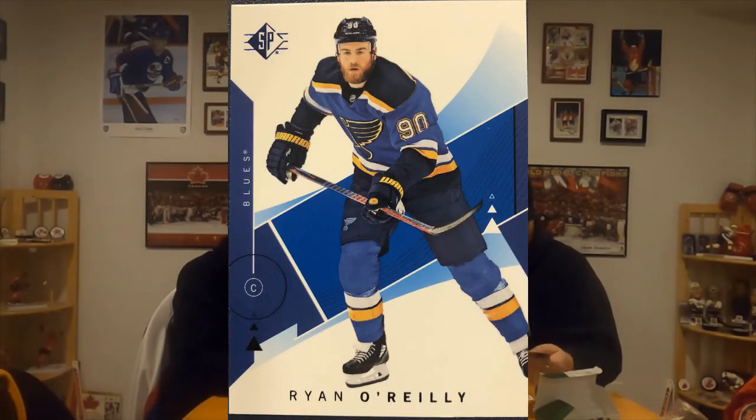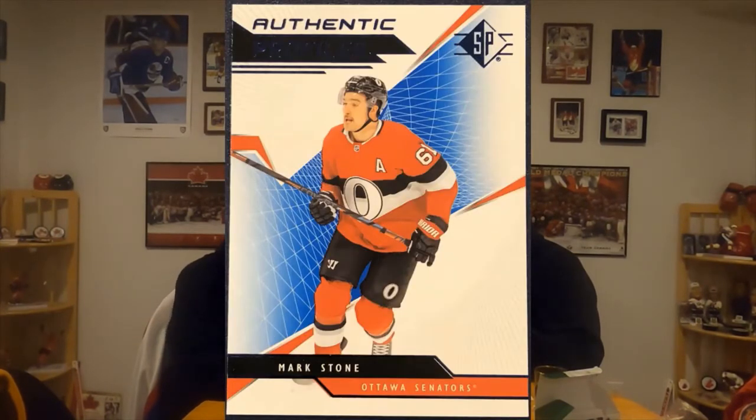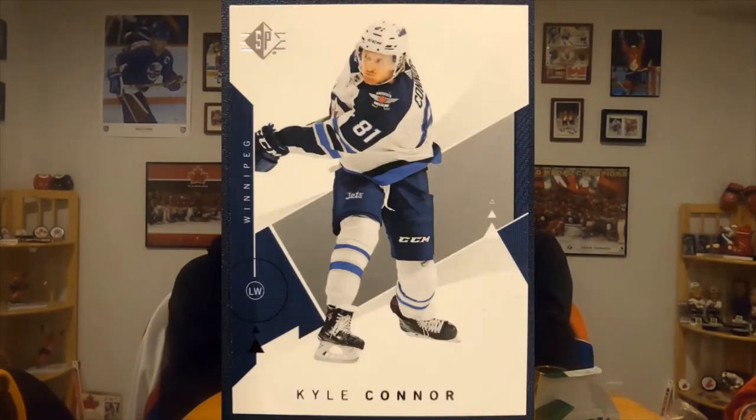Adam Gaudet Rookie Authentics for the nuts. Last two packs here. Ryan O'Reilly, Ryan O'Reilly, dude. Charlie McAvoy blue and Authentic Profiles of Mark Stonen. Kyle Connor base card — wow, wow, wow, Kyle Connor, nice. Last pack here. Charlie McAvoy. John Carlston there too — you can get him every episode.